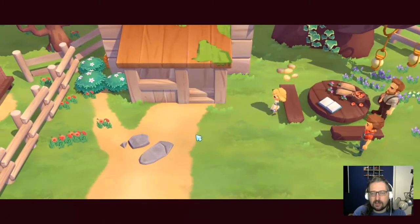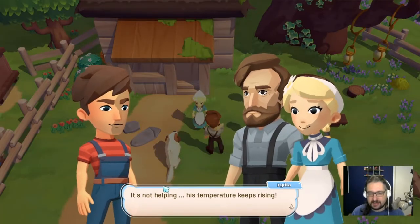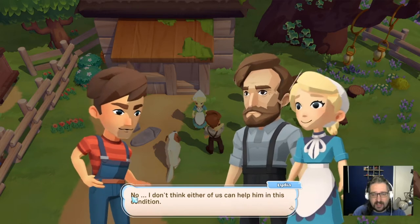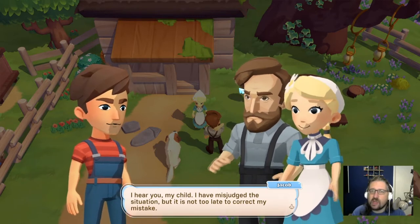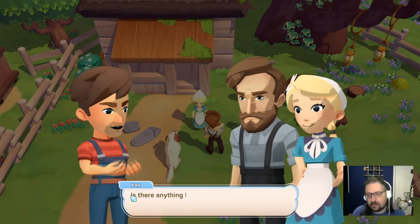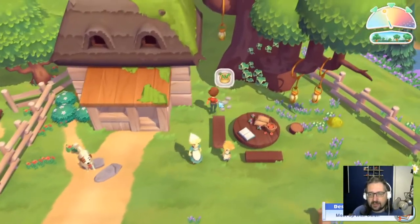We have a cutscene — the medicine isn't helping; his temperature keeps rising. Can I do anything else to help Levi? No, I don't think either of us can help him in this condition. The father says they have to send for the doctor now, but they can't get a doctor while the bridge is still impassable. They need my help again — let's meet at the bridge with the others and get the repairs done.